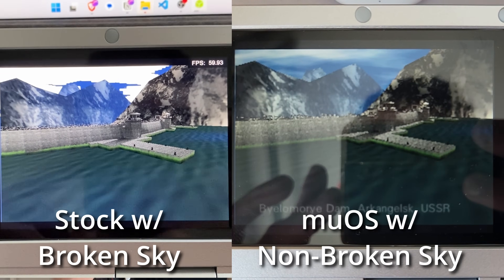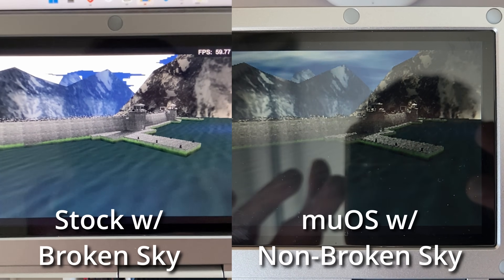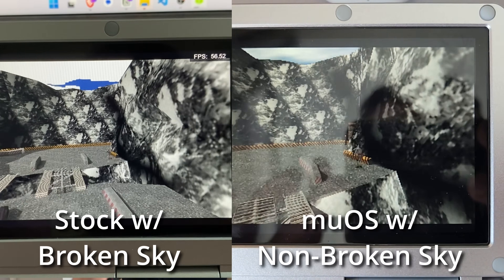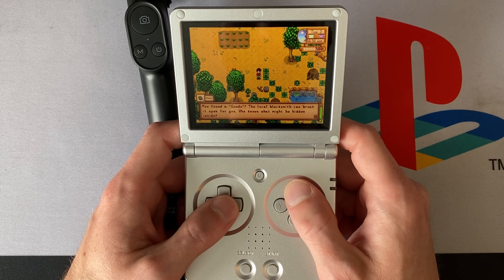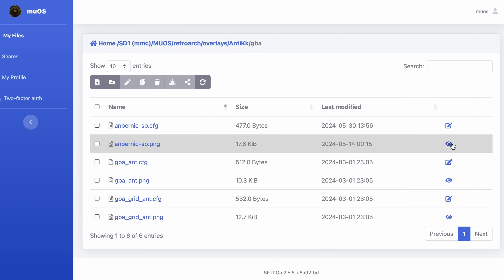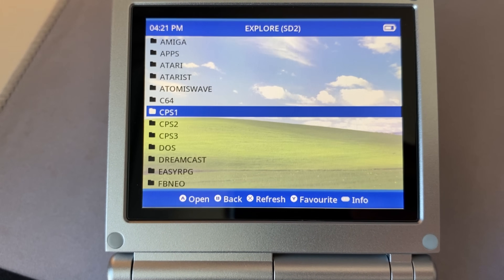Another big contender I got running on this was Garlic OS 2.0, so if you're curious to see a deep dive on that on the SP, let me know in the comments. The big features that drew me to MewOS as my top choice include dedicated emulators for better performance on consoles that push the device's limits, like the N64 and PSP. The latest version also has Portmaster support, so you can play full desktop versions of games — including Stardew Valley 1.6. Developers also added web access to the file system so you can manage files on both cards from your browser. MewOS also has strong theme support, which I had a little fun contributing to, as you'll see later.